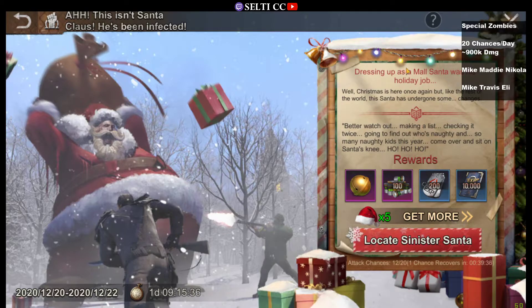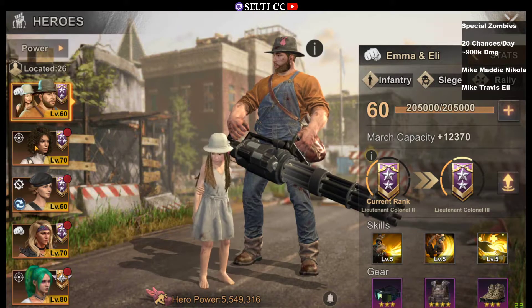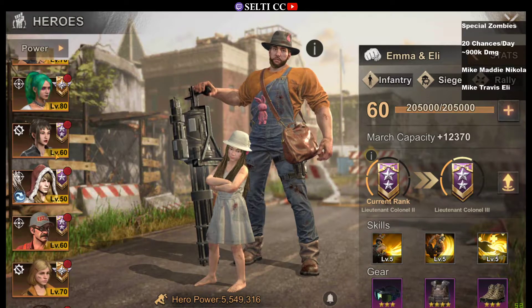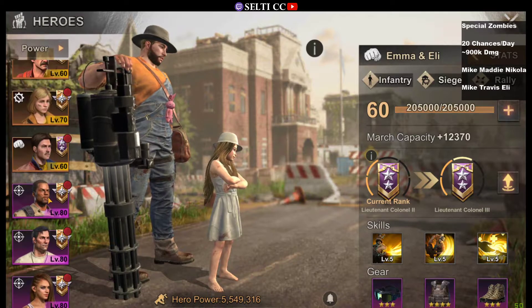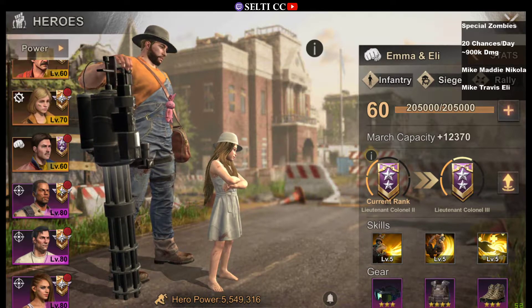So how do we deal 900,000 damage? First, we should know that Sinister Santas and other special infected zombies are attacked like an explorer mission. We will have a setup of three heroes of our choice, and those three will have about one minute to deal as much damage to this infected boss zombie as they can. Since it is a single boss zombie, we want to pick three heroes that deal the most single-target damage possible.